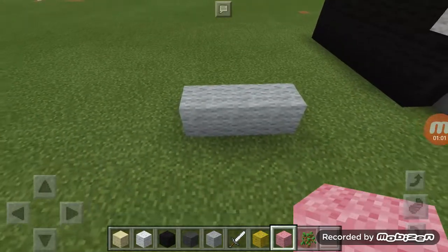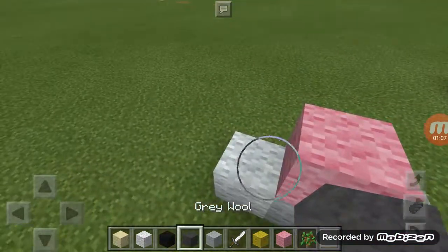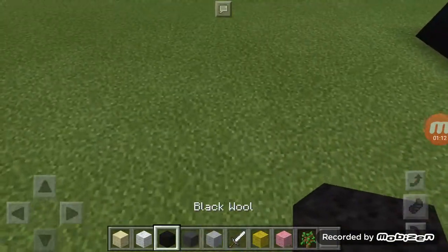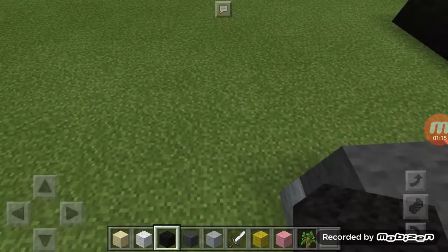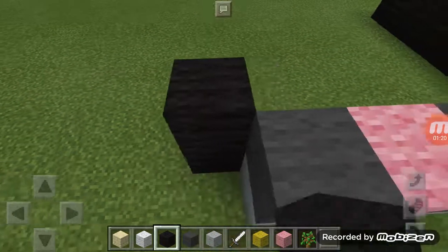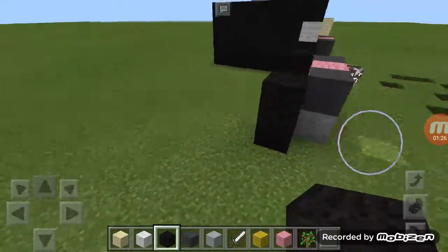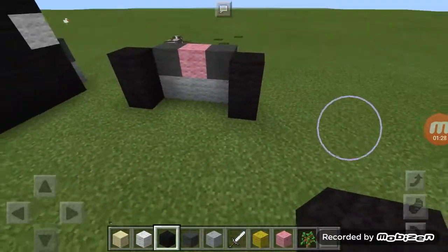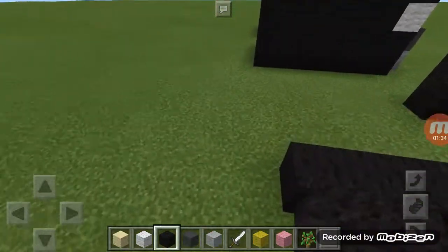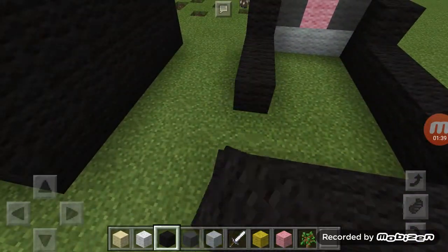On top, in the middle, put a pink wool on top. On these two edges, get two grey wools and put them on the edge. Then with your black wool, come behind but diagonally out by putting two blocks of black on each side. Then come back and go across by five — one, two, three, four, five — and connect both sides.